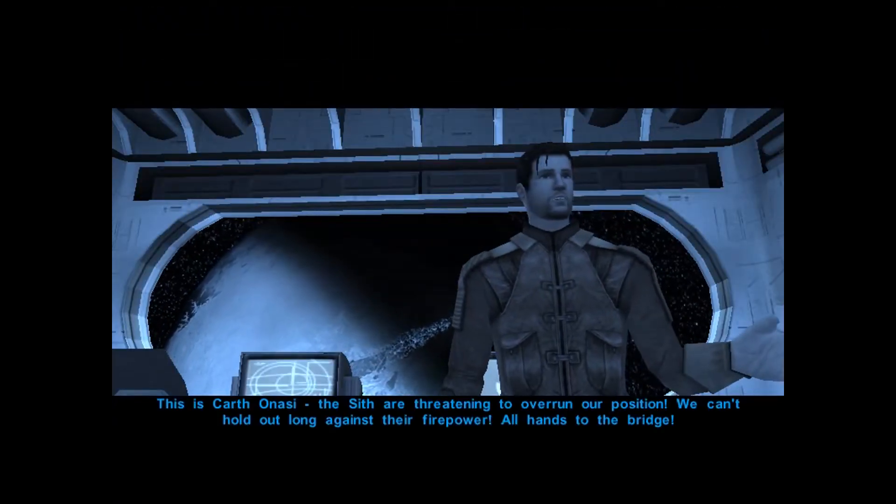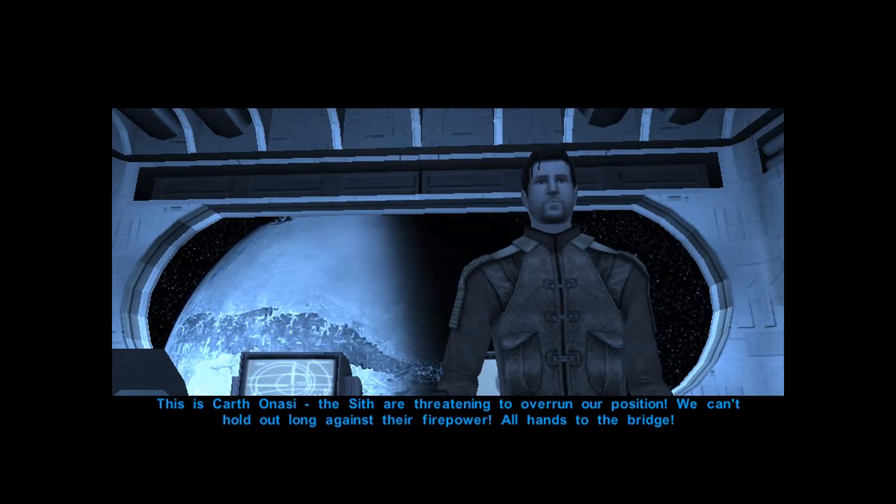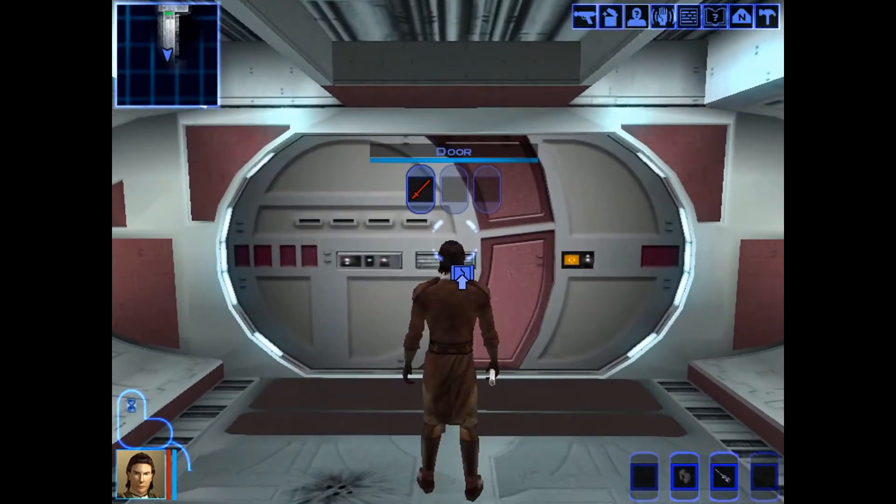This is the Endar Spire - the Sith are threatening to overrun our position, we can't hold out long against their firepower, all hands to the bridge. So we need to get to the bridge. Another thing in this series guys, I will be learning individual things about other characters so that I can talk about them before and after KOTOR 1. Like Carth Onasi - I'm going to learn stuff about him in between videos so I can talk about him during the video, and the same with other characters to bring up more conversation.